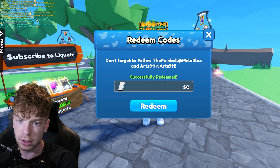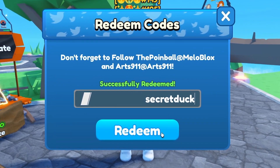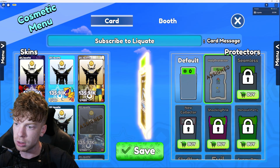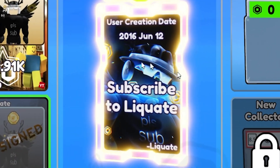The next code that we have is 'secret duck,' S-E-C-R-E-T-D-U-C-K. It does look like I've already redeemed it, which I do remember redeeming. It gave me this card skin right here with the duck on it. And while you're here, make sure to just read this right here — please subscribe, it would mean the world to me.